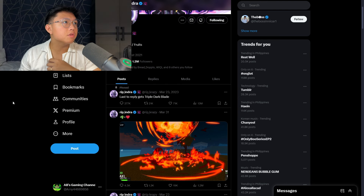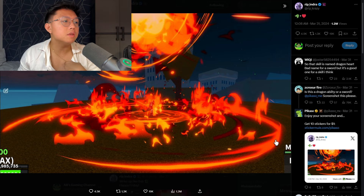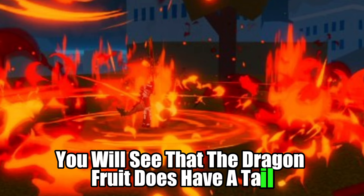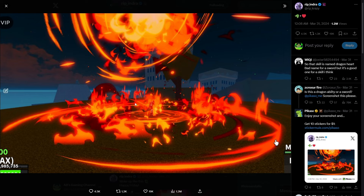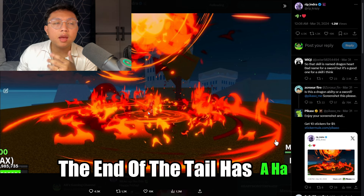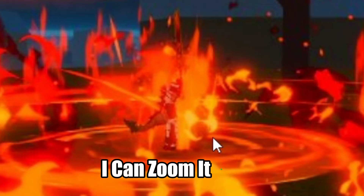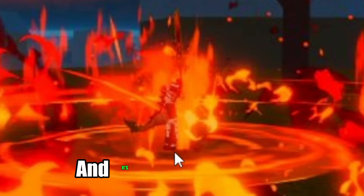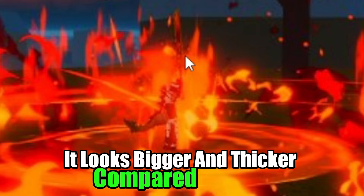If you go check out Rip Indra's Twitter account, you will see that on his latest sneak peek, the Dragon Fruit does have a tail. T-Rex also has a dinosaur tail, but if you look at this sneak peek, the end of the tail has hair, and even the tail itself has hair. There are a lot of hairs there, and it looks bigger and thicker compared to the T-Rex tail.